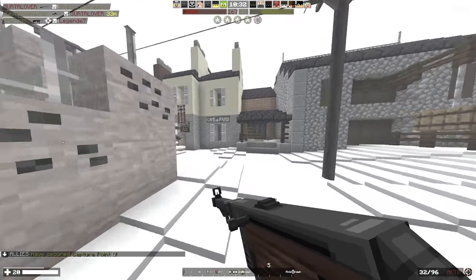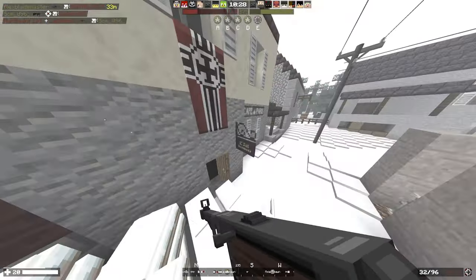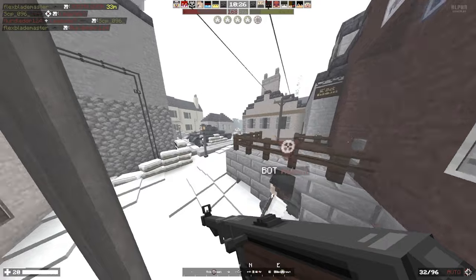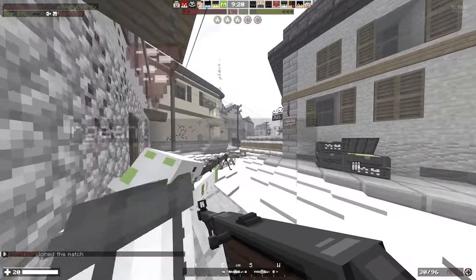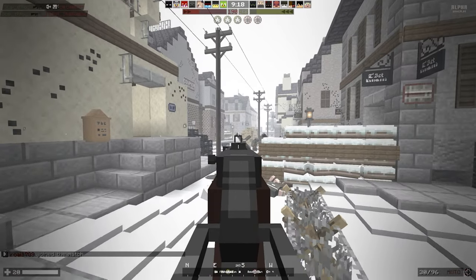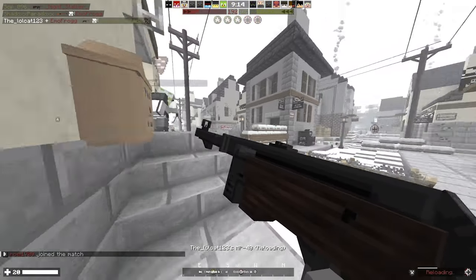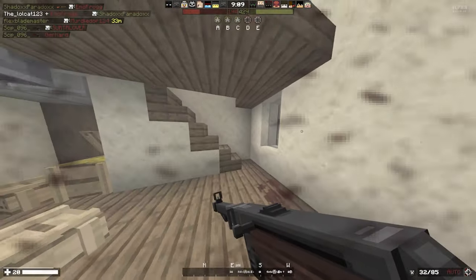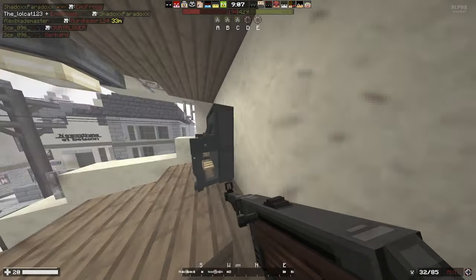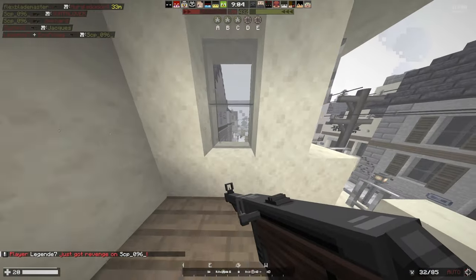I fully got my keybinds set. Let's hope we can actually do some good here. Okay, I'm dead. It looks like if you crouch and shoot, you kind of get a more accurate aim — there we go, we got a kill! You get a more accurate aim, which is really nice. I think there's a sniper up there somewhere. You got realistic blood and everything. This is so sick.